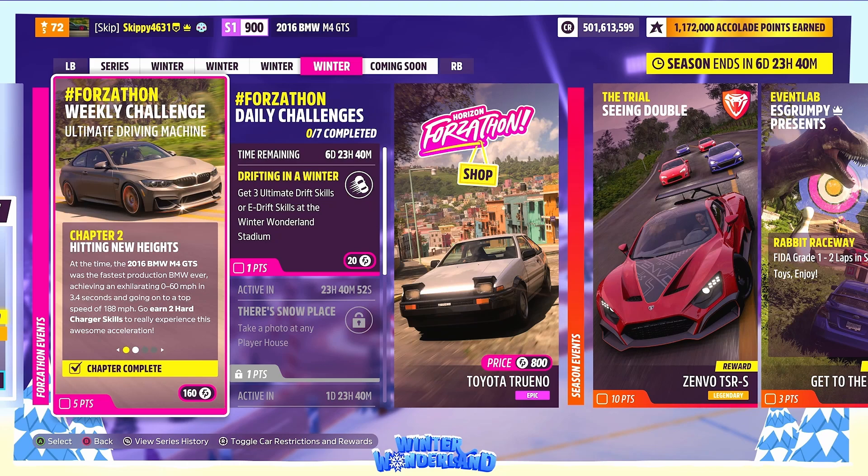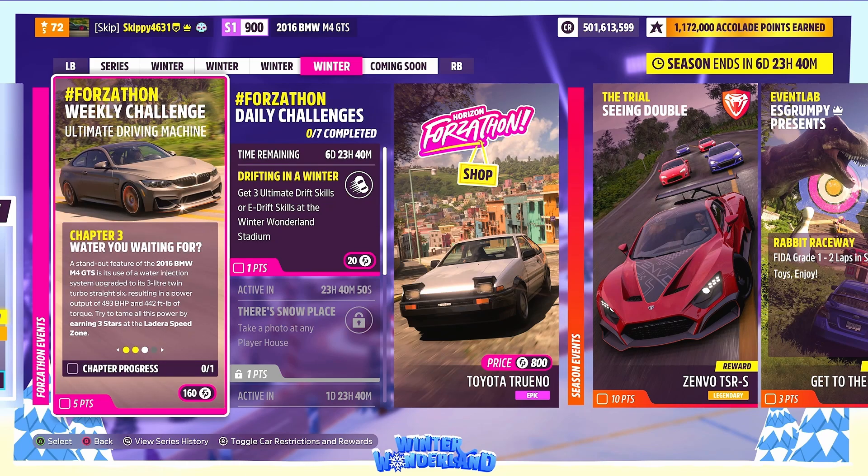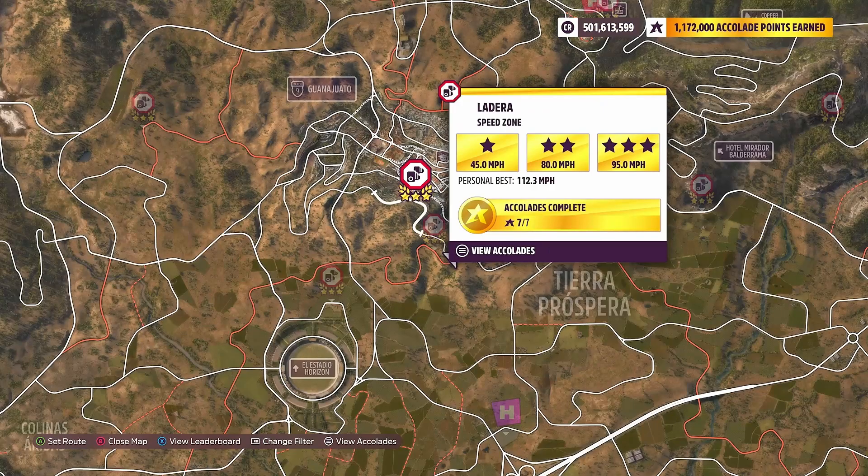Moving on to Chapter 3 - What Are You Waiting For. A standout feature of the 2016 BMW M4 GTS is its use of a water injection system, upgraded to its 3-litre twin-turbo straight-six, resulting in a power output of 493 brake horsepower and 442 foot-pounds of torque. Try to tame all this power by earning three stars at the Ladera Speed Zone.